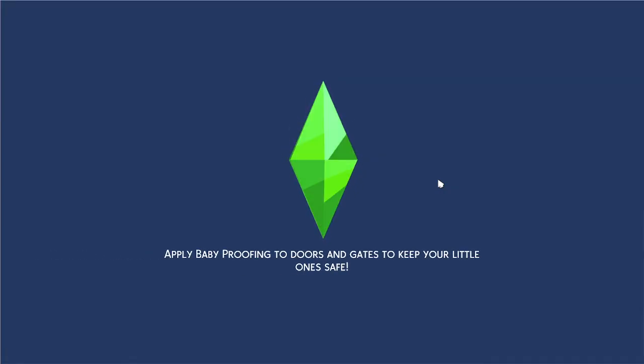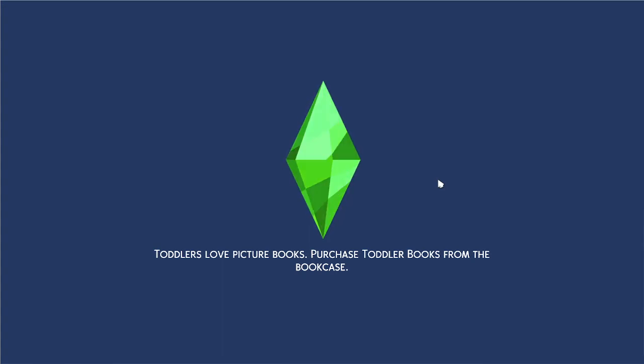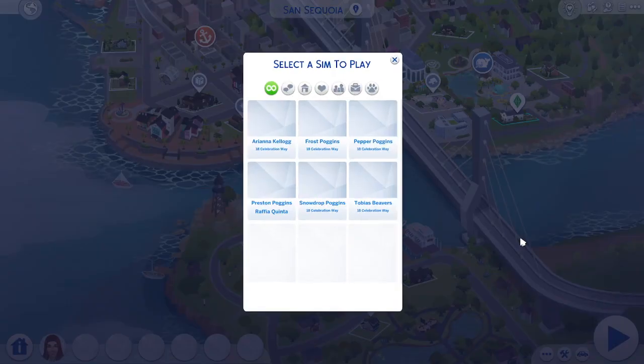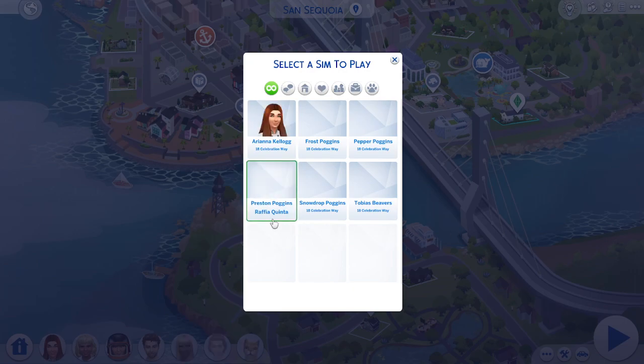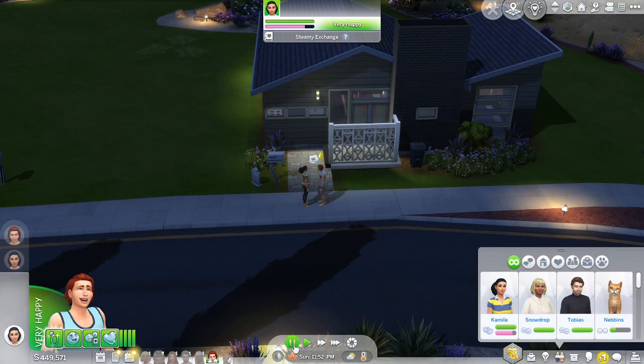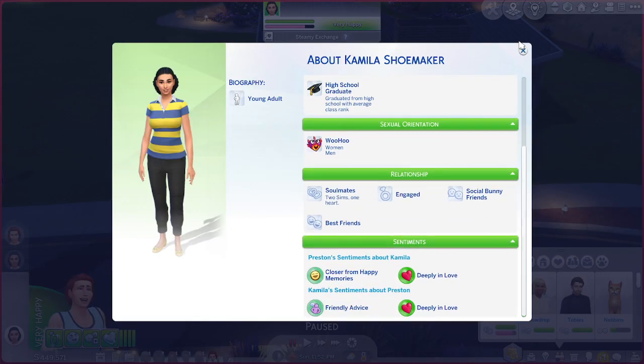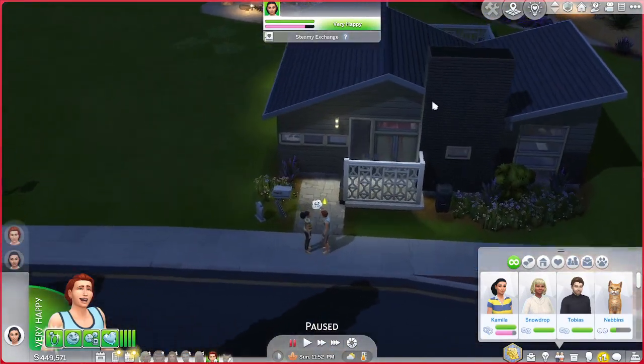Let me show you the household — this will be before Preston moves out. I think we're going to enter the save with an engaged Preston, but I'm not entirely sure. They live here on this lot in Ten Sequoia. Preston is not home — he's here with his girlfriend, who is his soulmate. They're engaged.